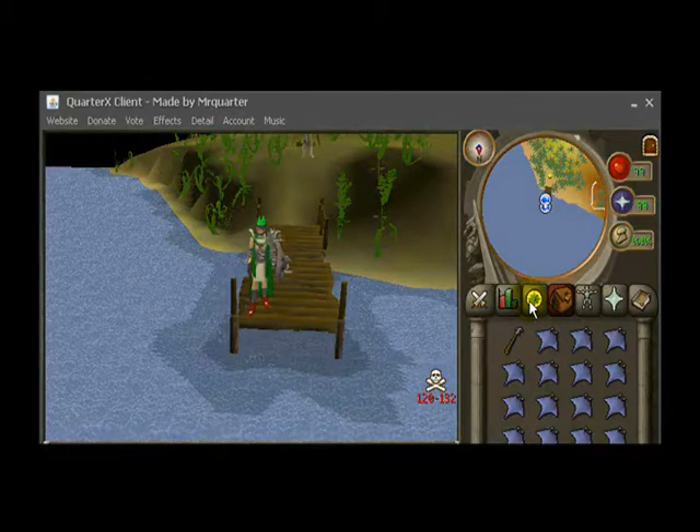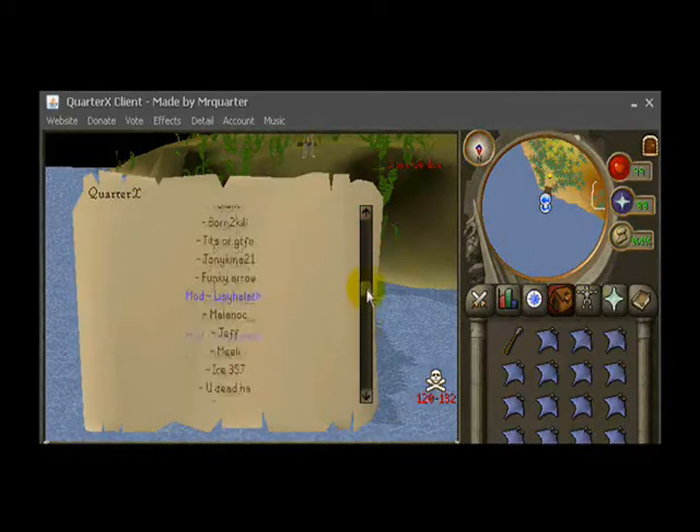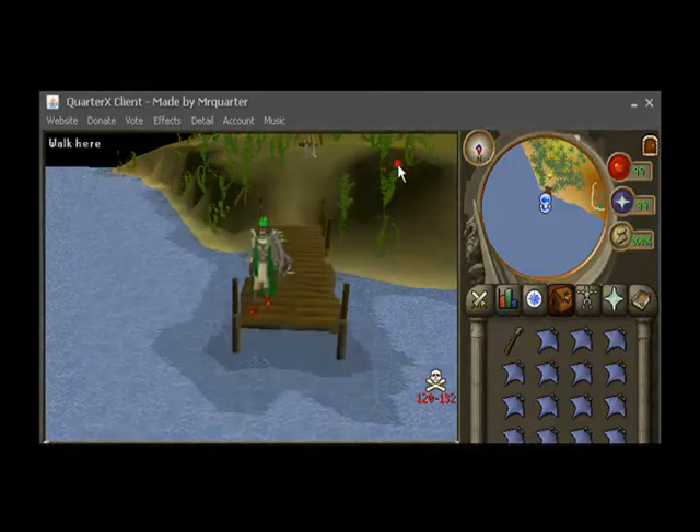We've got all the godswords, we've got dragon claws, dragon play, etc. And just for instance, we have 126 people online right now. That was just a short little command that I could do to see all the people online. Well, now that I've shown you the endgame, I will now show you how to get here.